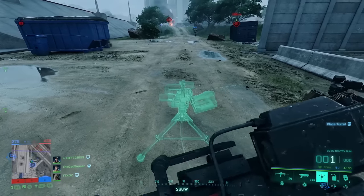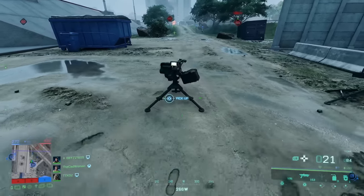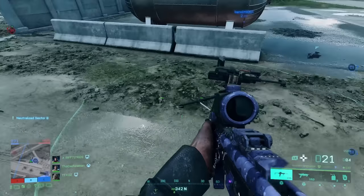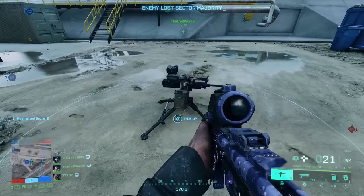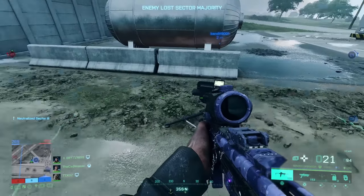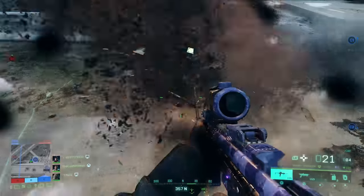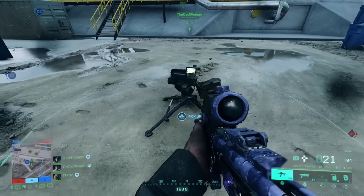An additional tip: you can control several turrets with one Boris. This is helpful when playing with friends and there is more than one Boris in your squad. Just place two turrets next to each other with their circles overlapping a bit, and when a Boris is standing between them, both turrets will work with greater efficiency.